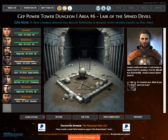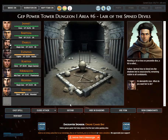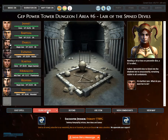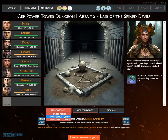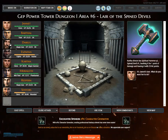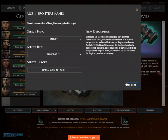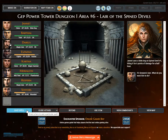A new combat round has begun. Initiative is rolled. Eswin readies his longsword plus two and swings at Spined devil number four. Kartha readies her mace plus one and swings at Spined devil number one, and directs her spiritual hammer at Spined devil number one. Janette uses a blink dog on Spined devil number one, biting it for 6 points of damage for a half hour.